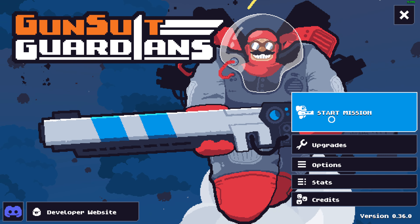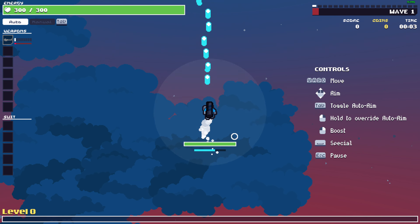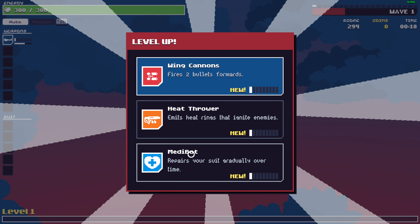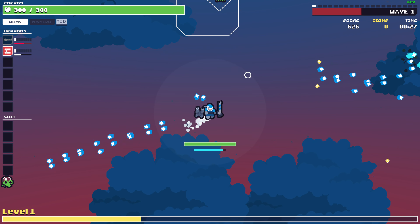Let me change my starting weapon — instead of the minigun, let's start with the Rattler. This is actually a pretty good weapon — it already has pierce and deals a lot of damage. Wing cannon — okay, this might be the last run.